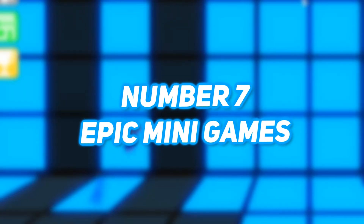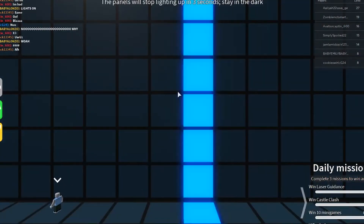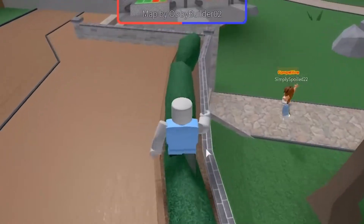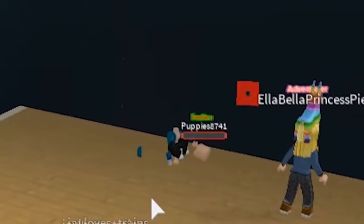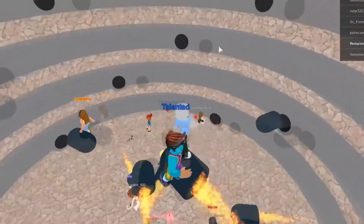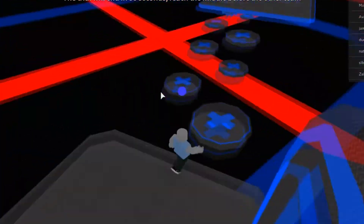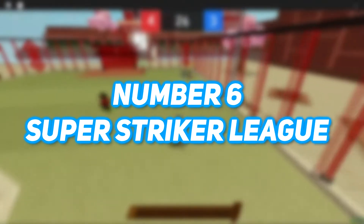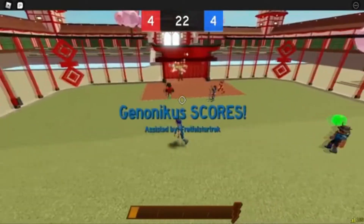Number 7: Epic Mini Games. Next up we have Epic Mini Games, a classic Roblox game that most of you have probably played before. In this game the players play a variety of mini games. Each round is typically 30 to 90 seconds long, after which the players respawn in the lobby. The winner of each game gets 10 points to spend in the shop on various items. This game is simple yet interesting and is mobile compatible.